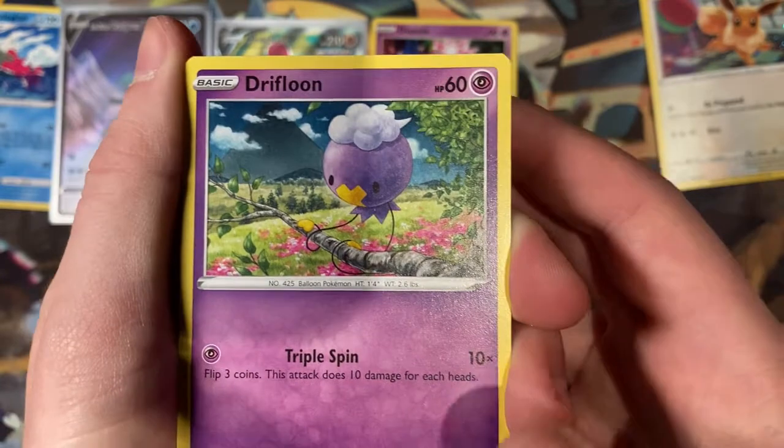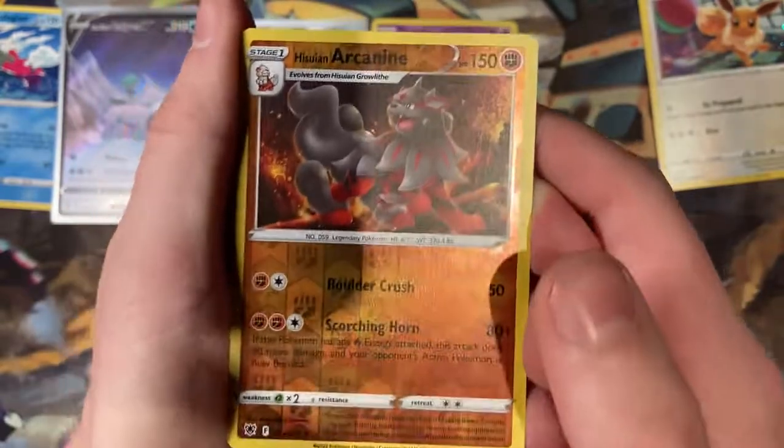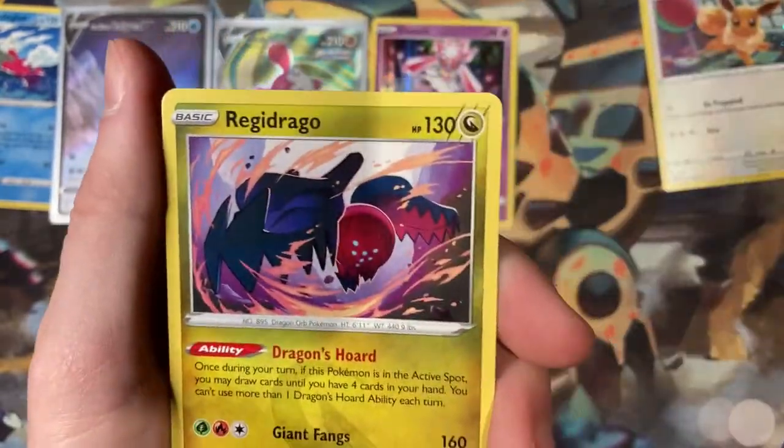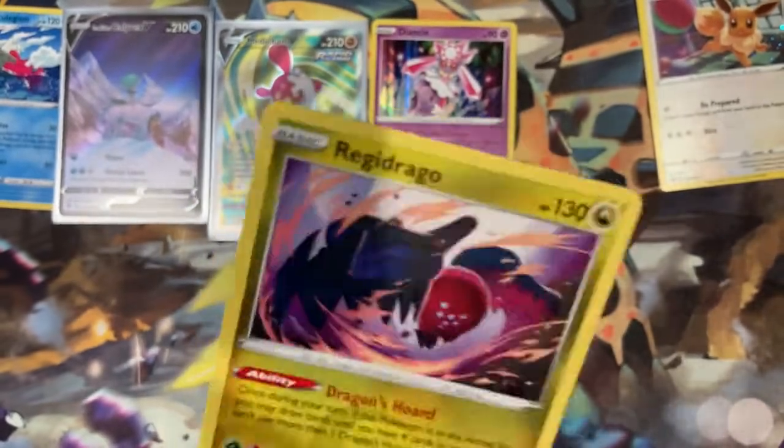Into a Drifblim. I think we're coming close to the reverse slot. Our reverse slot is a Hisuian Arcanine, and on the end we end on a regular rare Regidrago. Damn it.